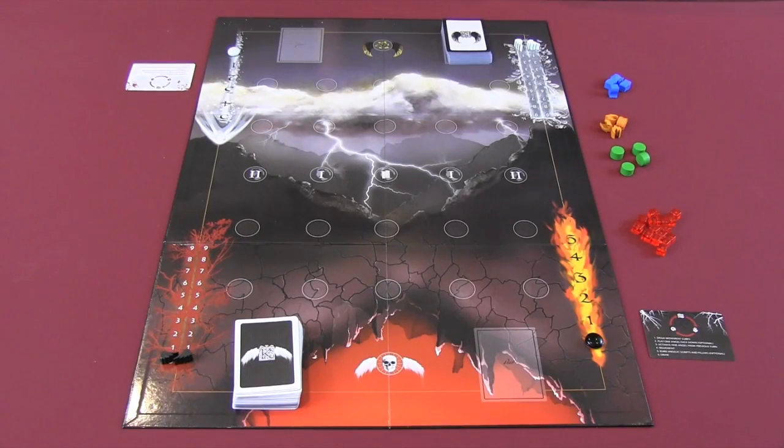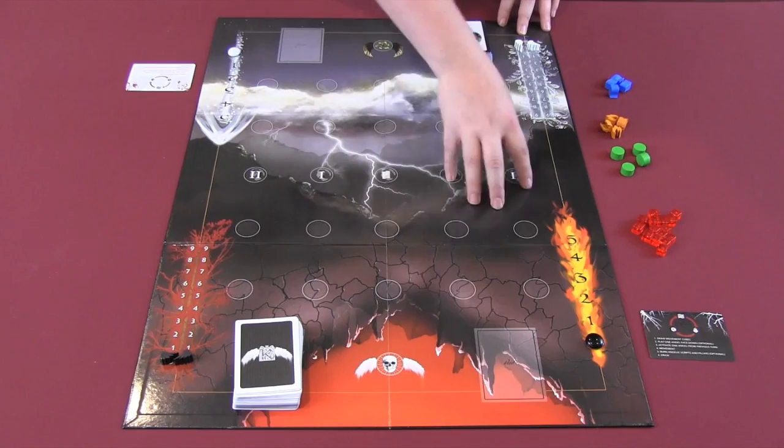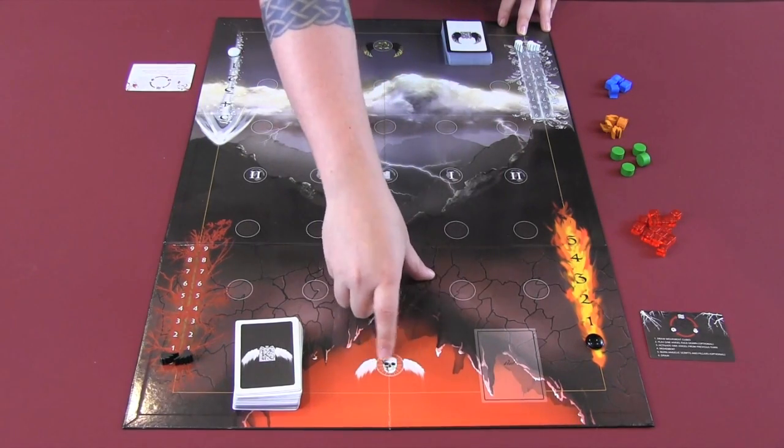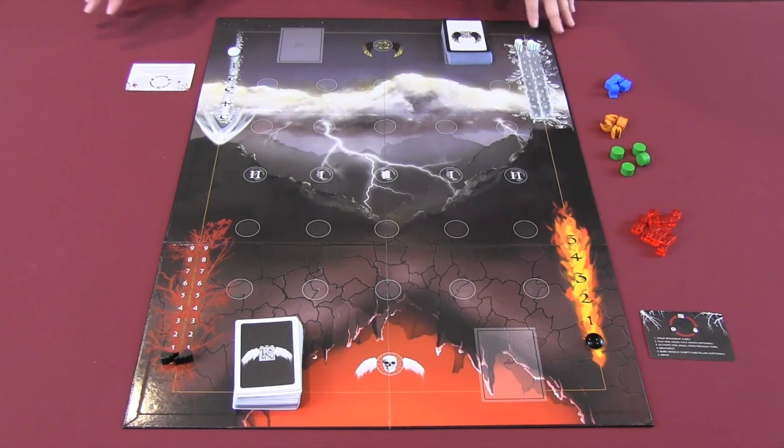Here you can see the components set up for Regnum Angelica. This is a two-player card game in which you're trying to bring your angels into the world, have them progress to Earth, then move into your opponent's area and eventually get to a specific spot in order to score points. You're looking to score 35 points before your opponent can score the same.